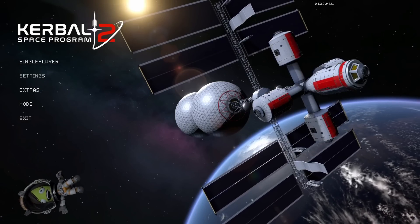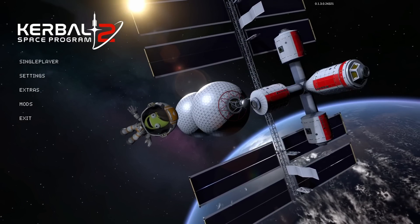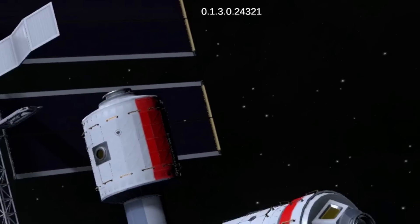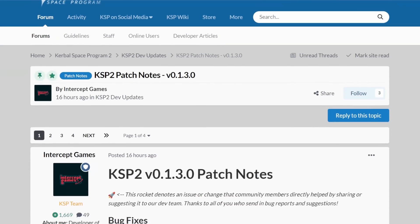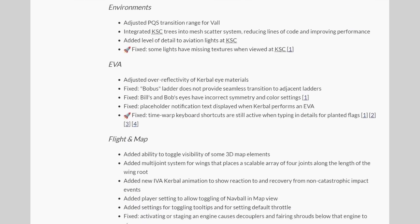Hello everybody and welcome! Kerbal Space Program 2 has received its next update. Version 0.1.3 is out since yesterday and it contains more than 160 changes to the game including bug fixes, performance optimizations and also some new things.